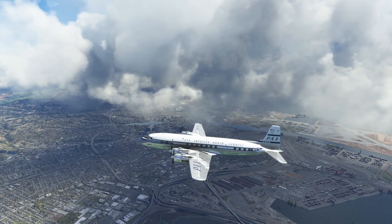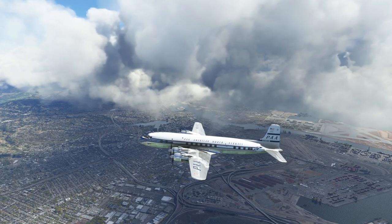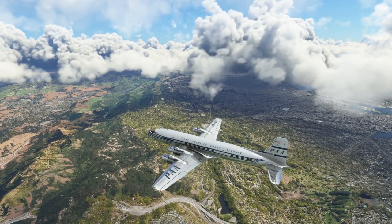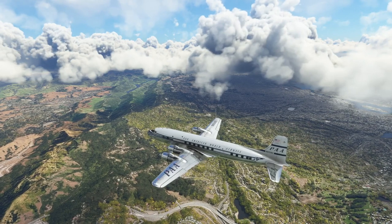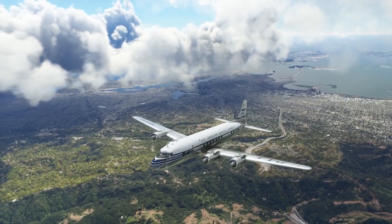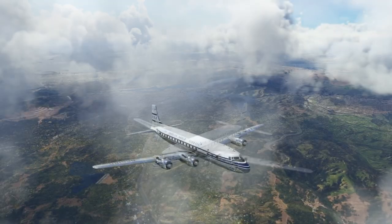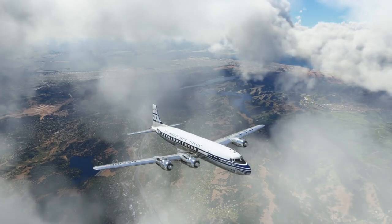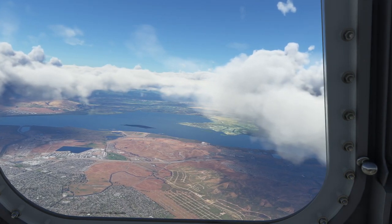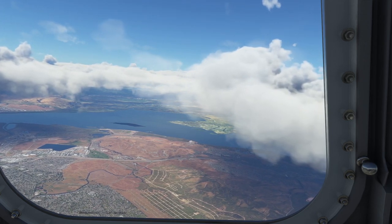Here I am slowly gaining altitude and crossing the San Francisco Bay — there's Oakland below us. It's a slow climb. My planned cruise altitude was 22,000 feet, which I felt I could tolerate. My plan was not to push the range but to get across the country as quickly as possible, basically guzzling fuel and pushing the engines as much as possible without breaking them.